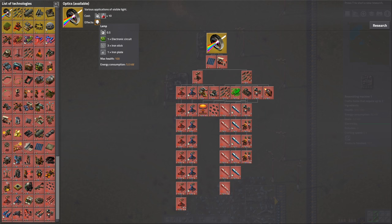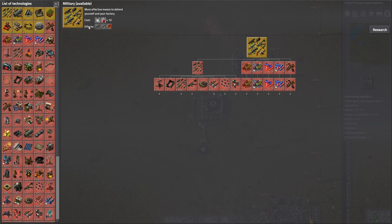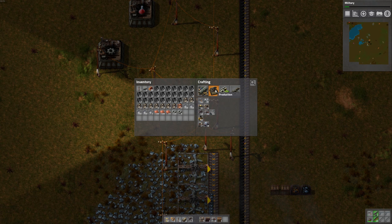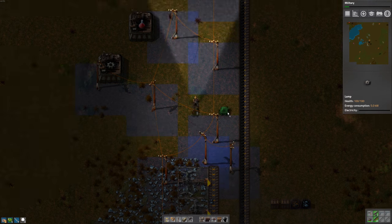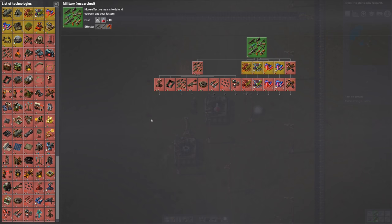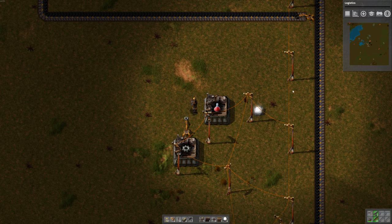Let's do optics next - what does that allow us to do? A lamp, okay let's do that. Optics is done. Let's do military next - get our submachine gun. Can we build lights now? Let's build a few lamps and light up this area. Military researched. Logistics - I'm doing all the red ones first because we don't have any green beakers yet. Fast inserter, cool. Splitter - let's do that.